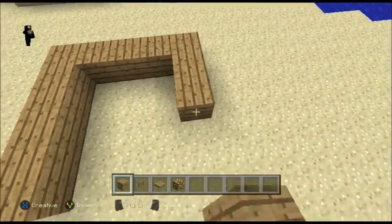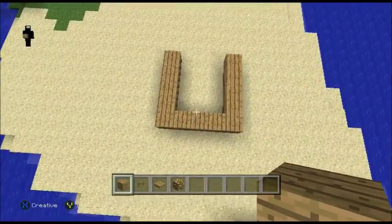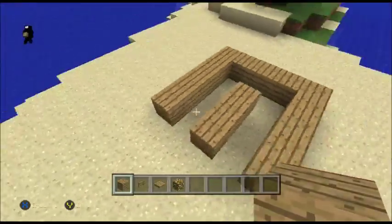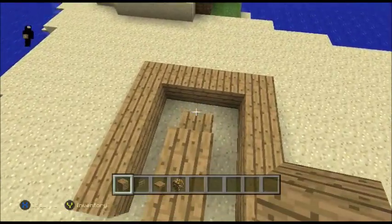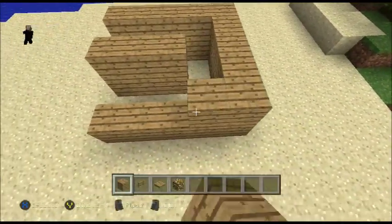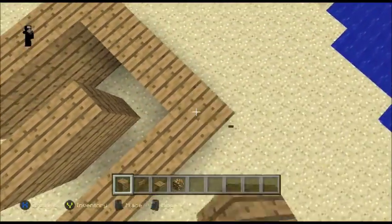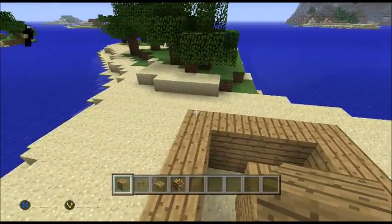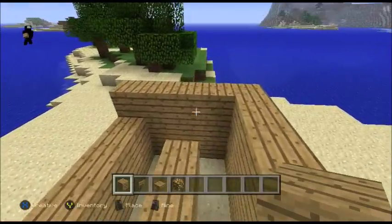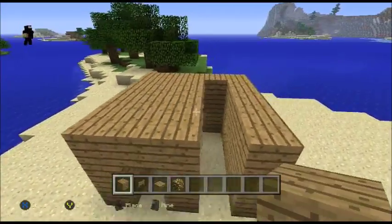Now you have your shape. What you gotta do is put about three blocks in the middle, and make it two blocks tall. You don't have to put the corners in because nobody's gonna see them, but I'll do it to make it look nice. Then get another layer to make the roof - boom boom boom boom boom.